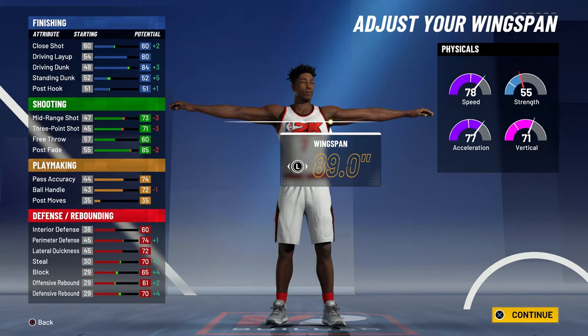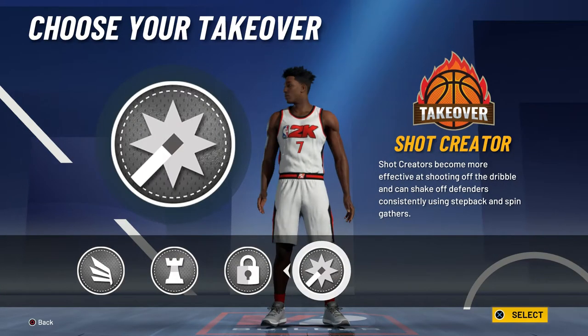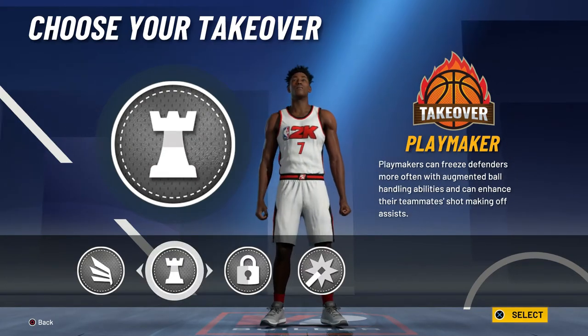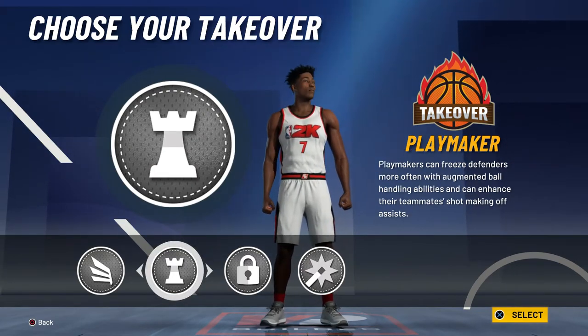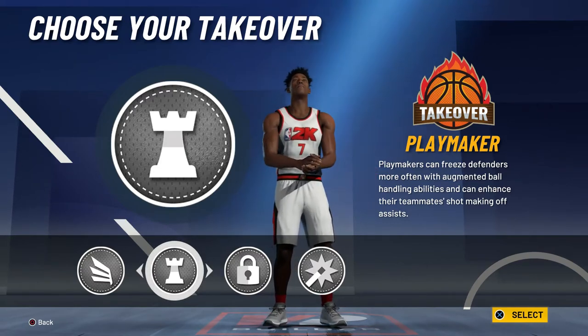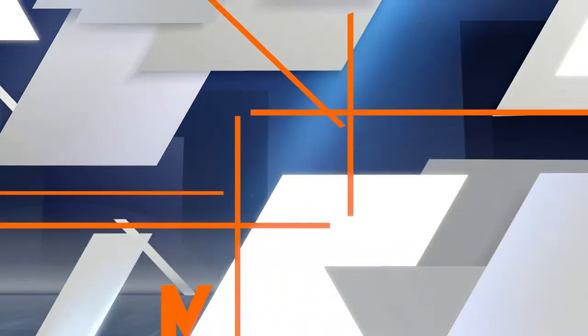I like this build because it's pretty well rounded — at 99 overall I have an 88 driving dunk, a 75 three, and a 76 ball handle, which means I could speed boost with some takeovers. For takeovers you can get slasher, playmaker, lockdown, shock creator, and sharpshooter if you lower the wingspan. I think playmaker takeover is probably the best for my play style, but for most people I think the best takeover on this build is lockdown, slasher, or sharpshooter — and for sharpshooter you just have to lower the wingspan a little bit.